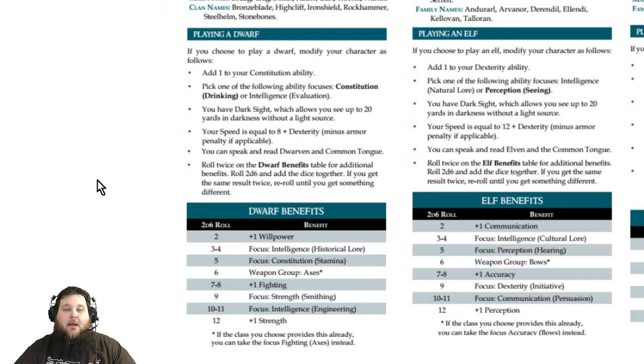If your dungeon master makes you roll on the table, you'll roll 2d6 twice and take the results. You can increase ability scores like Willpower, Fighting, or Strength, or gain focuses like Intelligence (Historical Lore), Constitution (Stamina), Strength (Smithing), or Intelligence (Engineering) — all in line with a traditional dwarf. You might also get a weapon group like Axes, though if you already have that you roll again.